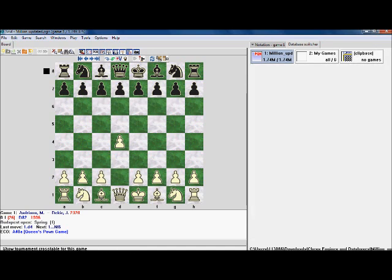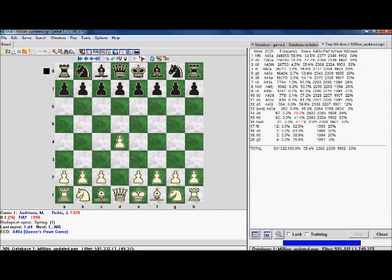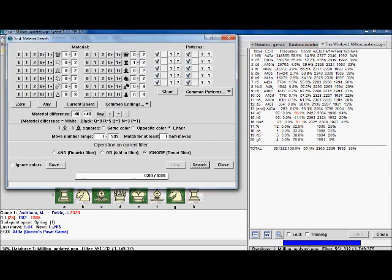That's why this was the wrong tree, and that's why I wasn't getting games like that. So let's do a material search again — just look for a game where white is up a queen for nothing. It should take a couple of seconds, and it finds all the games where white is up a queen.